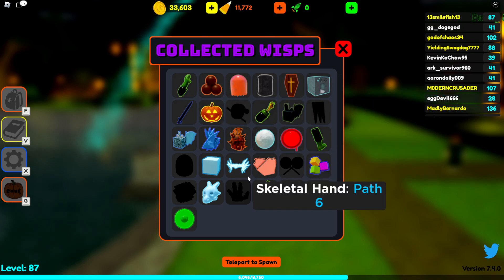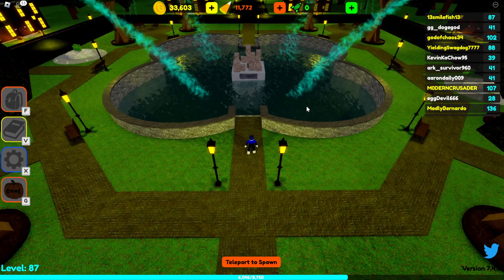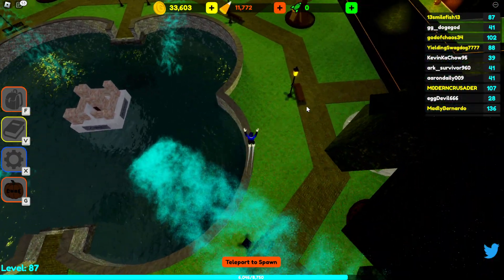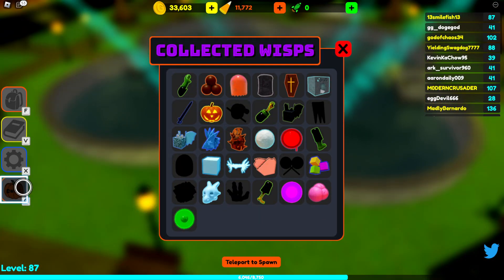Path 7 — you just gotta keep trying it. Use some pretty good towers, but not expensive ones or water towers, because you can't really get them anywhere good. That's my recommendation, but you don't have to listen.